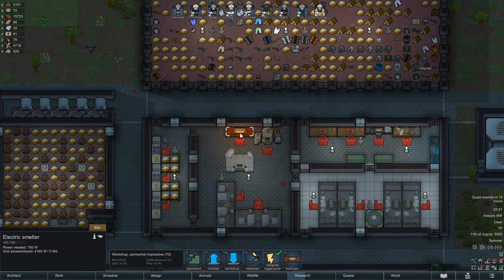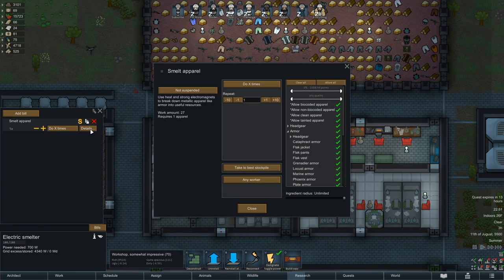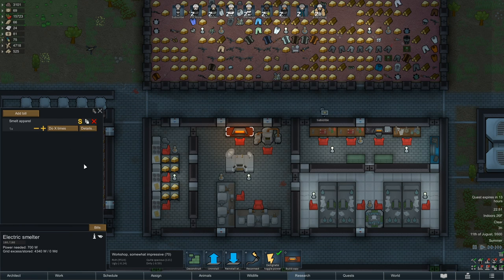To do this, go to your Smelter, click Bills, click Add Bill, click Smelt Apparel, then make sure you click Smelt and Not Destroy. I also usually go ahead and suspend the work order for now until I get it set up, as I don't want someone to run over and start trying to smelt something I don't want them to.